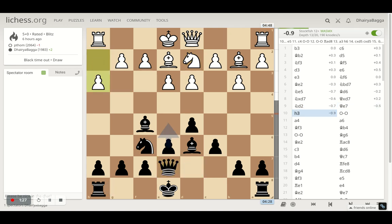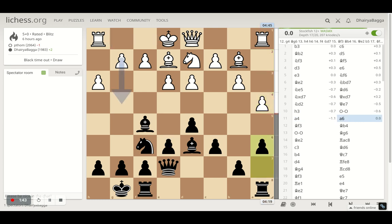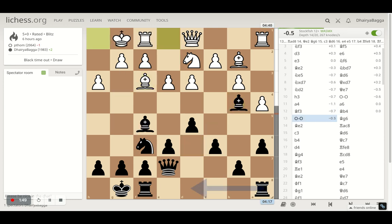I played queen e7 and my opponent plays h3, preparing to play maybe g4 or perhaps preparing to castle — either of them is about to happen. I castle, and my opponent plays a4 trying to push the pawns on the queen's side. I went with a6, opponent plays bishop to f3, and I went with bishop b4 hitting the knight. Opponent castles and I get my bishop back onto g6. The game is pretty equal till here, with a slight advantage to black given the structure.